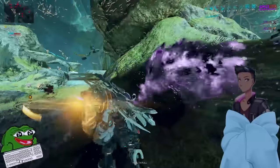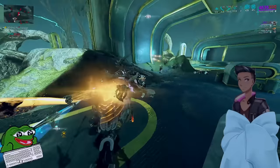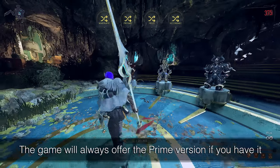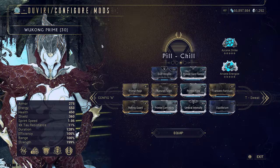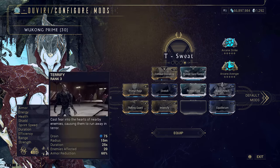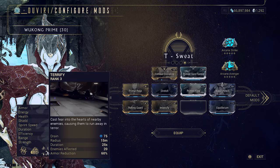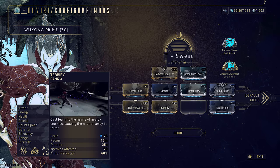I trust you're able to build the other more common exalted weapons properly and don't need guides. Warframes have config slots. You can pick the config slot you want with F when you're in Teshin's cave. If you put Terrify or Pillage on an exalted weapon Warframe, your damage will scale infinitely. You get enough energy efficiency decrees from just playing Circuit that by the time enemies pose a threat, you no longer have energy issues.